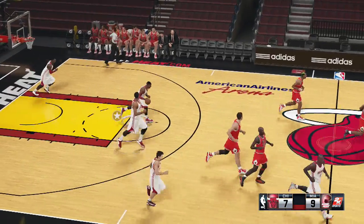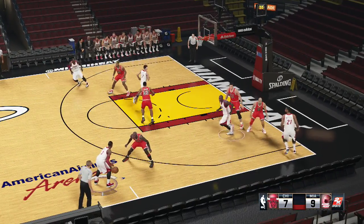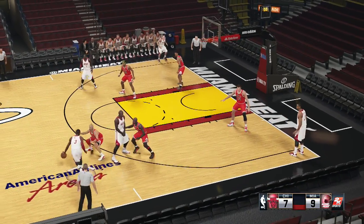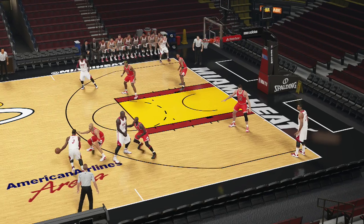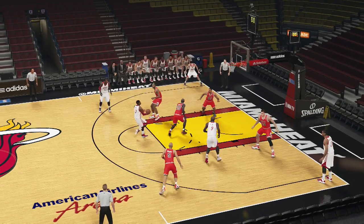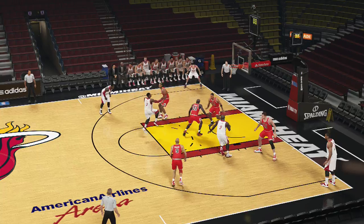Here we go again one more time. We're going to run it with Dwyane Wade. Wade comes and sets the pick, you get him to roll to the basket. You don't get hedged, so boom, cut to the basket. Look at Dennis Rodman - Rodman sinks, that opens up Herschel Walker, and you have Dragic wide open in the corner. This right here is deadly.